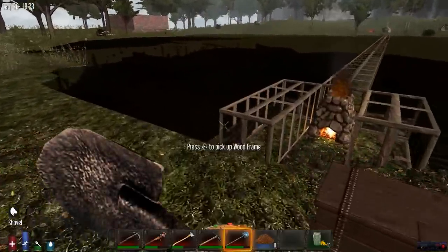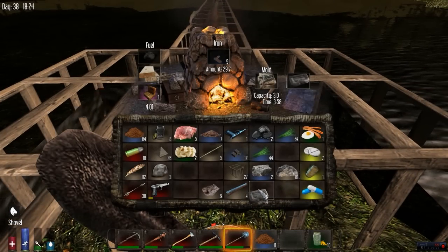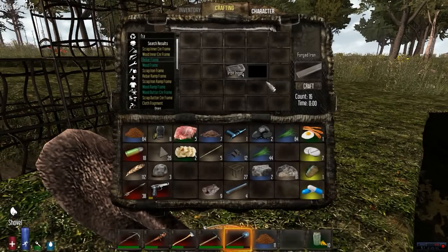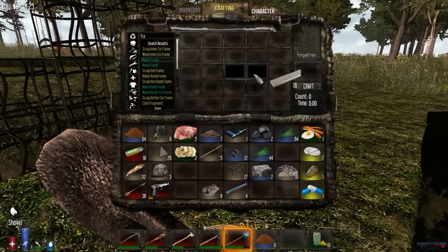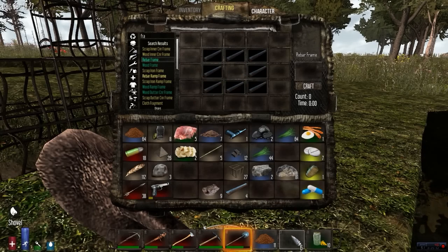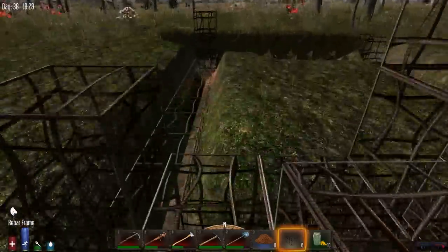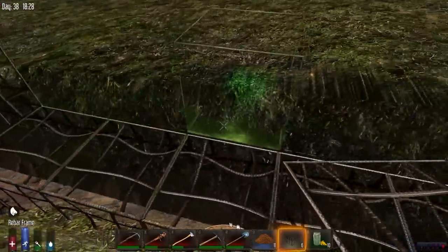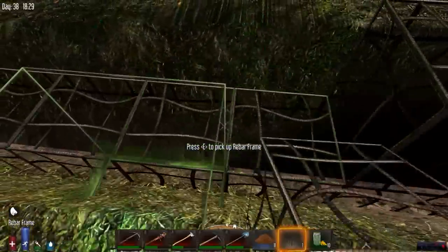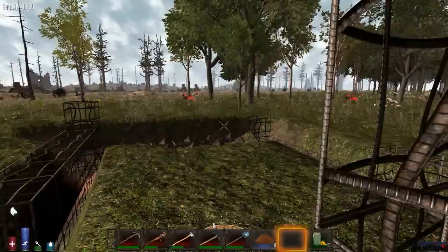My base is coming along pretty well. I'll have to come look at your guys' bases before we end the episode. I'm working on my second floor. Wow — what are you building yours out of? Wood — then I'll coat it in concrete. Oh, I know what you're doing — and then coat it in dirt. I've seen this before.